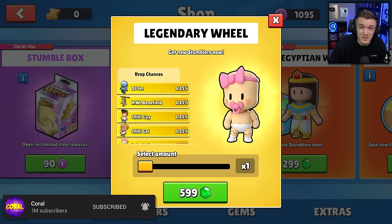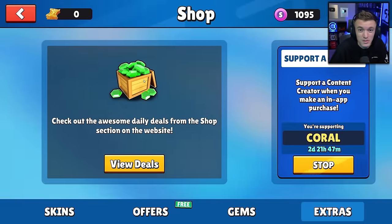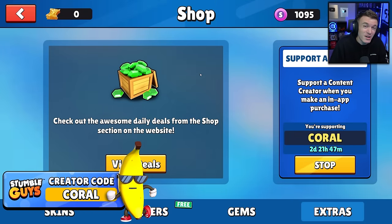We did get 10,000 subs, so here is the winner of that giveaway — congratulations to you! I also want to quickly remind you guys to use code CORAL in the Stumble Guys item shop, that's C-O-R-A-L. It really does help support me and the channel a lot, and I appreciate and love every single one of you guys that use my code.